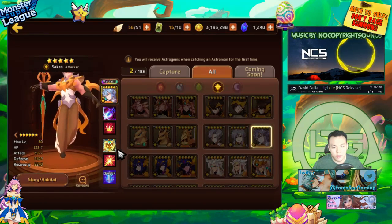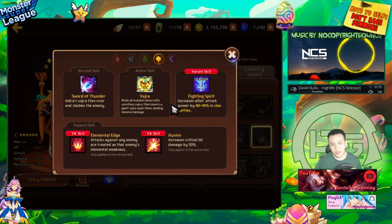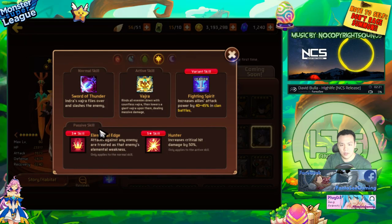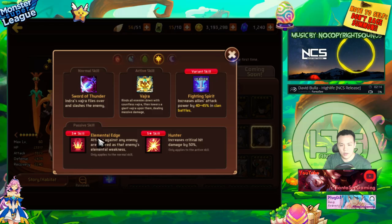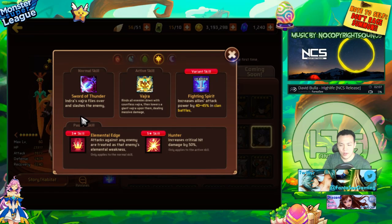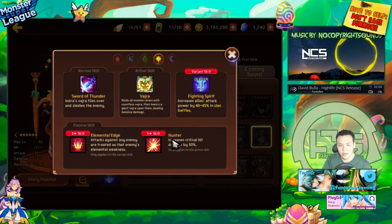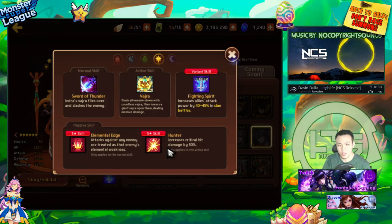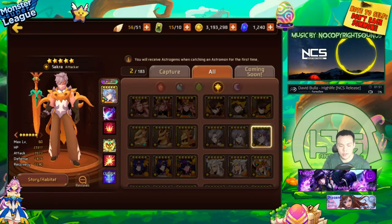Light Indra is probably one of the strongest light/dark Nat 5s. He has elemental edge and hunter — like Fire Indra but stronger with better stats. He has 3,900 base attack as an attacker, which is insane. Elemental edge gives him advantage against everyone. He also has hunter, which boosts critical hit damage, and light monsters come with 20 extra crit. Hunter combined with high damage is just one of the strongest nuker setups you can have in the game.